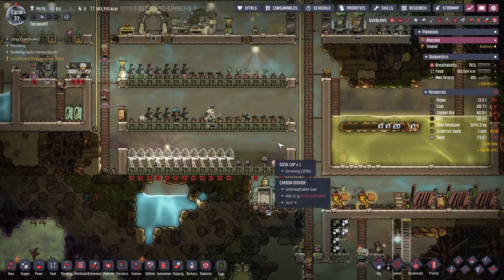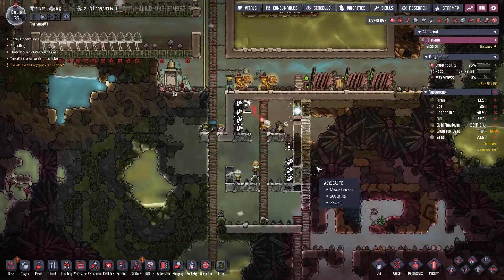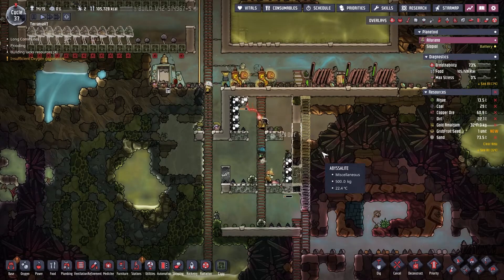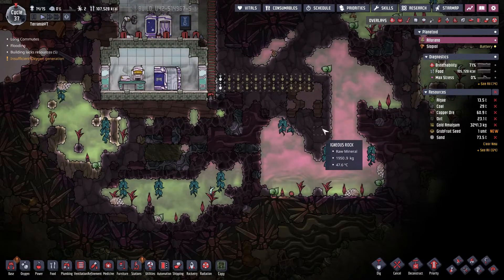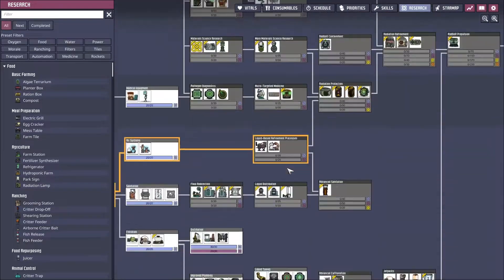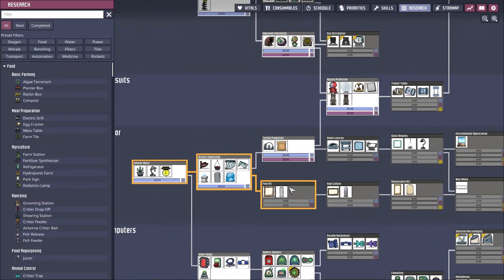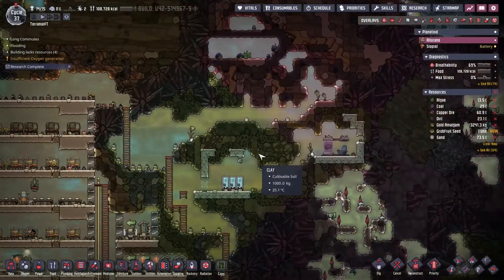There's some crude oil in there. I've got four mushrooms growing now. Research complete from last time — we were researching exosuits, so we can make exosuits now, which is good. Let's open the art so we can start making statues — we'll get an artist and start increasing the decor a little bit.